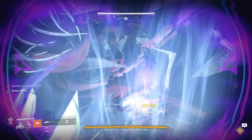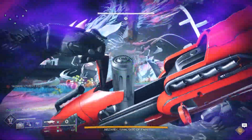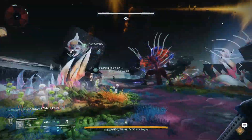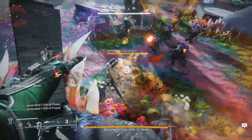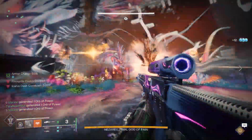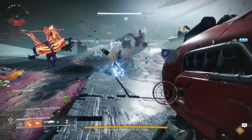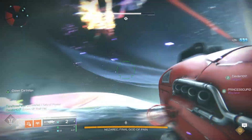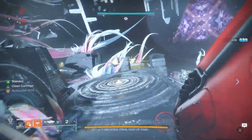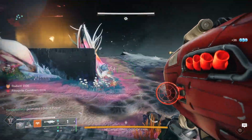You'll have two teams of three. Centurions pop up on the left, middle, and right — have your ad-clearers handle those while runners do the nodes. We used one runner per side but found that two people starting the run makes it go quicker, because you have one minute to get both the light and dark nodes completed before Nezarec wipes the team.